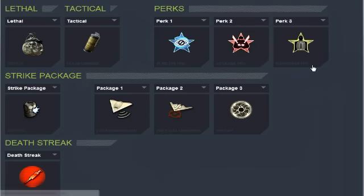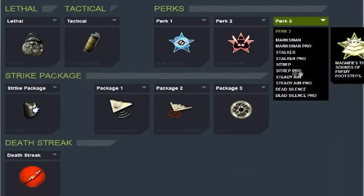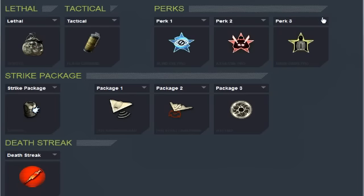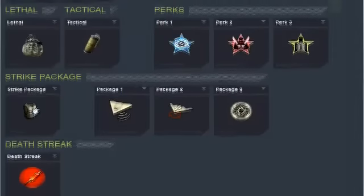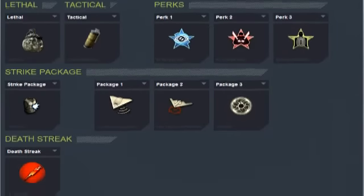Your third perk needs to be Marksman Pro. Marksman is an amazing perk to use with any gun — I think it's my personal favorite for the third perk. Stalker was pretty good too, and you might want to use it, but I like Marksman because with Marksman Pro when you're aiming down the sights with your ACR — and I love the ACR — you can take stuff out easier and more effectively, and you can see stuff from a long ways away.